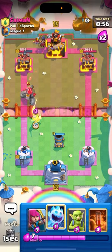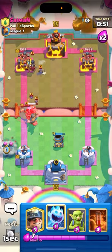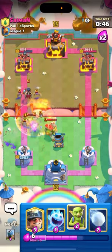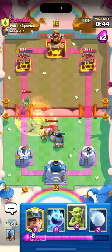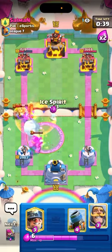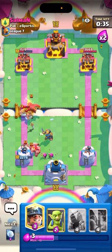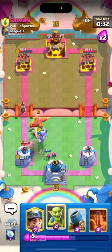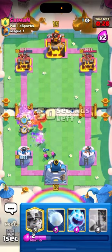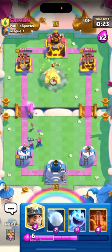Go for a Knight right away to help DPS down the Golem. Archers like this and going for Poison as well. I'm gonna go for a Goblin to kill that, then a Snowball here. Go for another set of Archers and Knight — looking good. Let's go for Goblins, that's all for that Bomber. I'm gonna defend with Mortar like this, though Mortar's not the best here — he just got one hit.